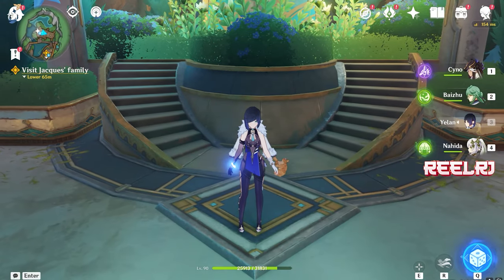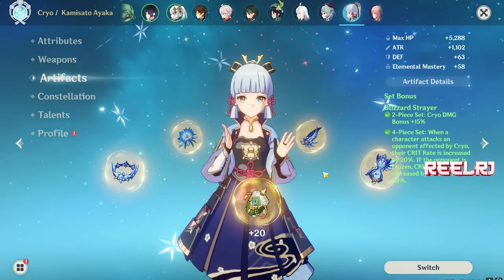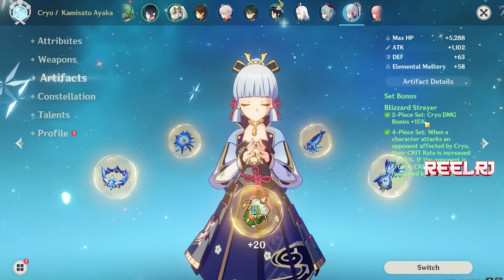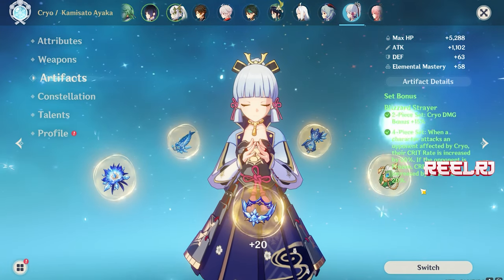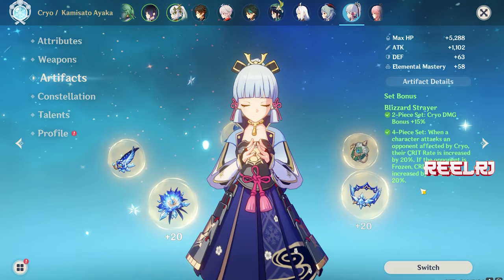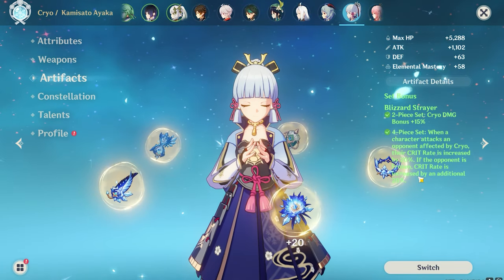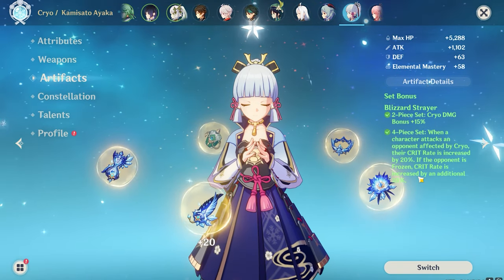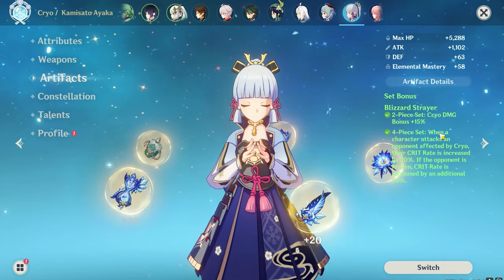Now let's talk about the artifact sets already in the game. One of the most famous sets used for Ayaka is Blizzard Strayer. It's one of my favorite sets. In two pieces it gives cryo damage bonus, and in four pieces it gives up to 40% crit rate, which is just insane. A cryo nuke character doesn't need elemental bonus so why not give them crit rate? Also, cryo resonance and team comp can give additional crit rate, making Blizzard Strayer a great option.